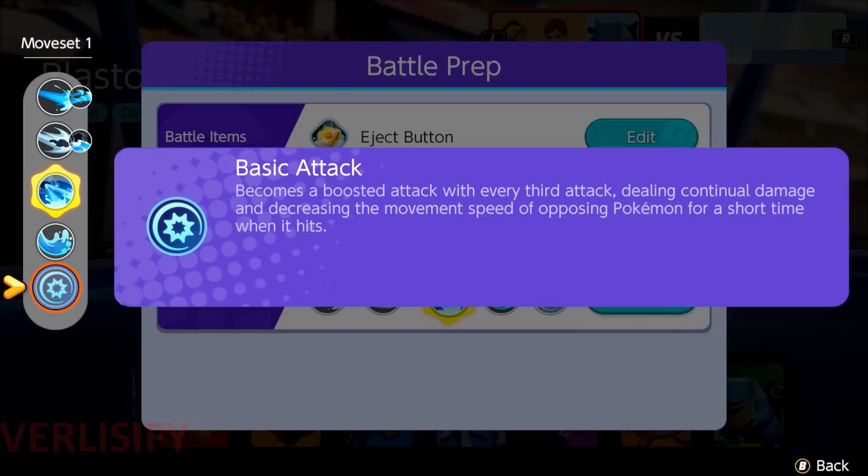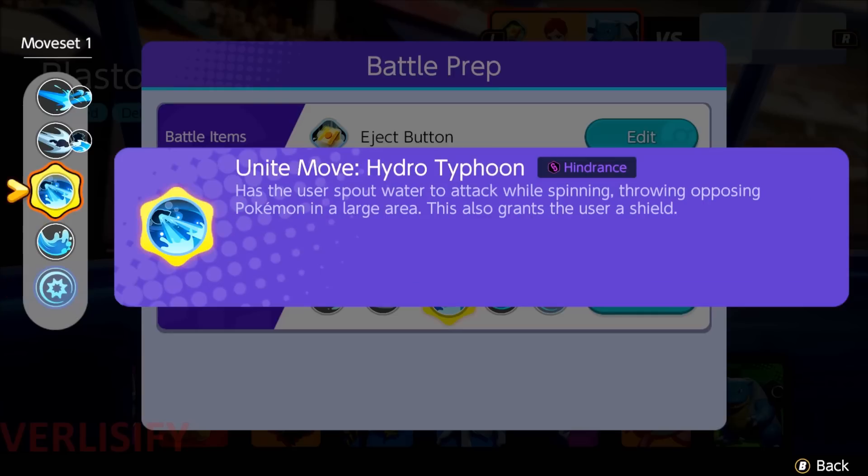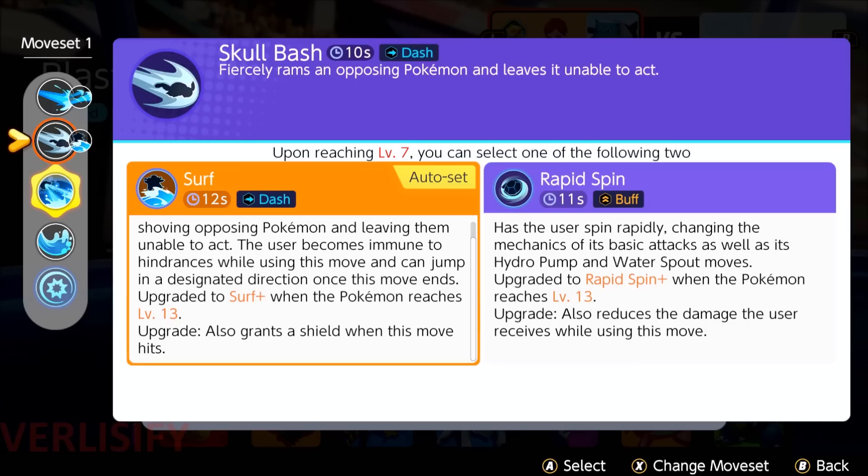Your base attack is pretty good — just a large cannon that slows and deals bonus damage. Your Unite move is also really strong: big damage, you want to use it with Torrent. It gives you a shield, knocks Pokemon into the air, and has large range. You set up in the middle of a team fight and obliterate people.